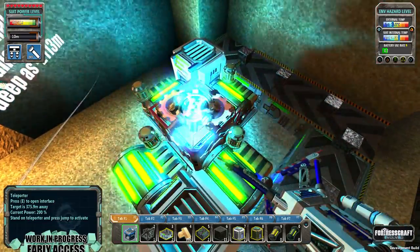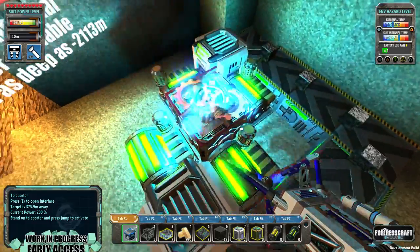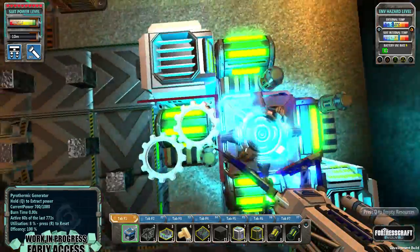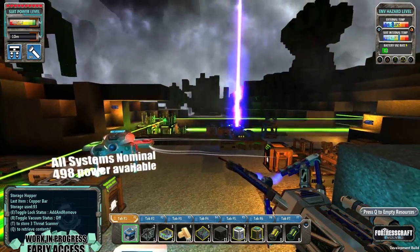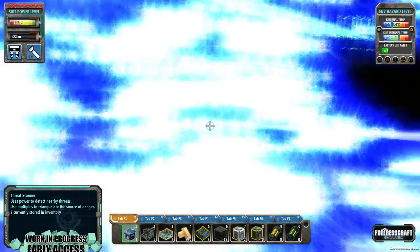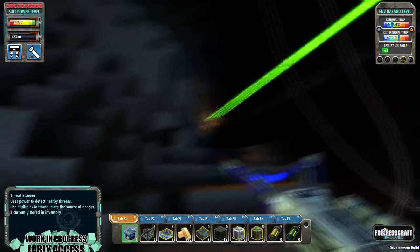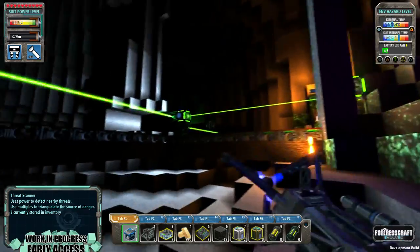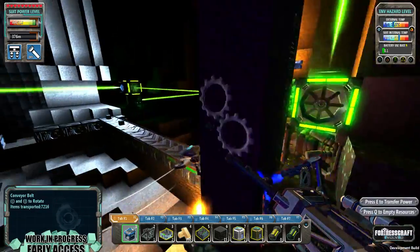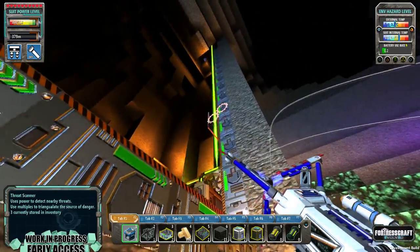Teleport — how they work: they charge up 200%, so you can jump two times in a row without charging intentionally. It requires a lot of energy. But how they work: you simply stand on them, you jump, and you will go to the spot where you place the location marker. Boom — we just went 380 meters down, and everything is working as supposed to down here.